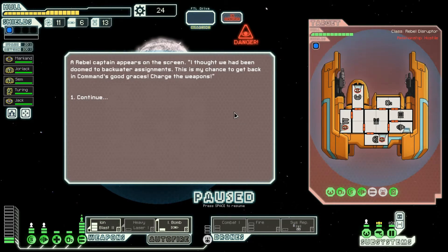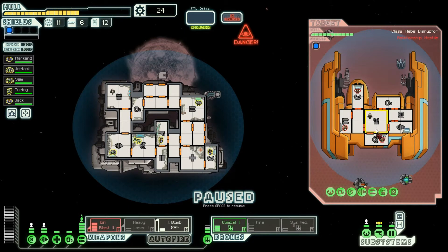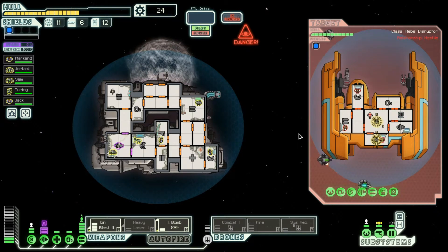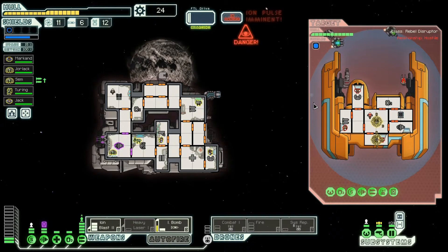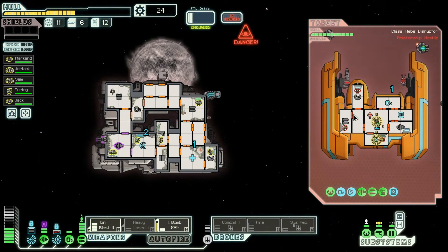A rebel captain appears again: 'This is my chance to get back into command's good graces, charge weapons.' Combat drone activate — ion on the shields, ion bomb... wait, do not activate the combat drone yet. This is going to be a tough one, they have a lot of stuff. Our engines are offline. They have a defense 2 drone. This is not going to go well at all — we need to rely on this ion bomb to do a lot of work.